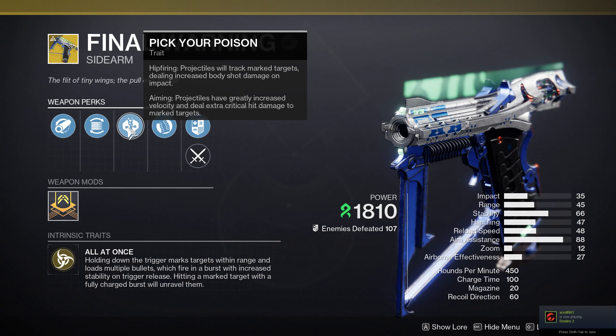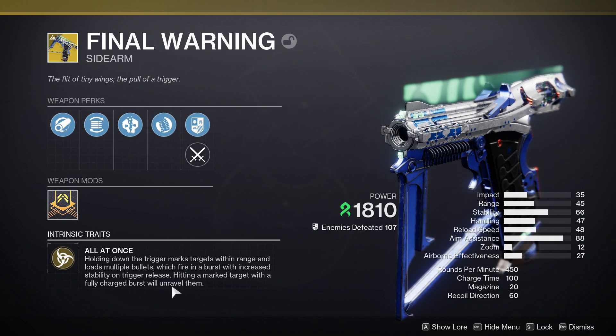So it's an exotic strand sidearm and it's got a trait called Pick Your Poison. Hip-firing projectiles will attract marked targets and deal increased body shot damage on impact. Aiming projectiles have greatly increased velocity and deal extra critical hit damage to marked targets. Holding down the trigger marks targets within range and loads multiple bullets which fire in a burst with increased stability on trigger release.